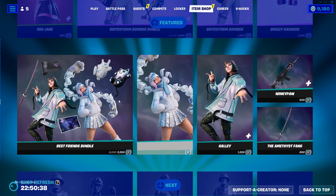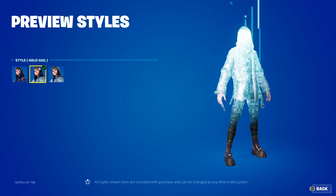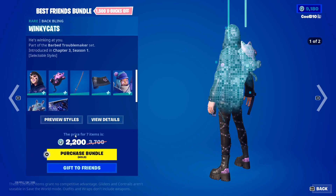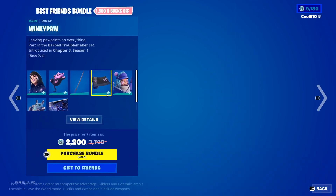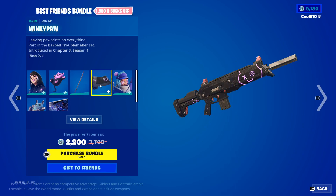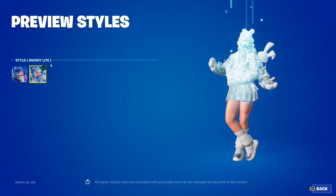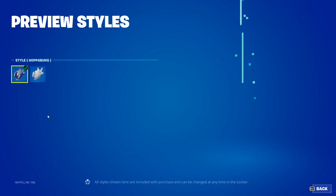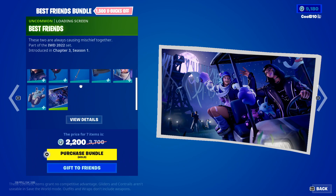Then we got the best friends bundle - we got holly default, new haley, hollow hail, hollow hail hood down. Then we got winky cats default, hollow hail, amethyst fang, winky paw, leela default, snowy light. Then we got half-a-buns default, snowy light, and best friends.